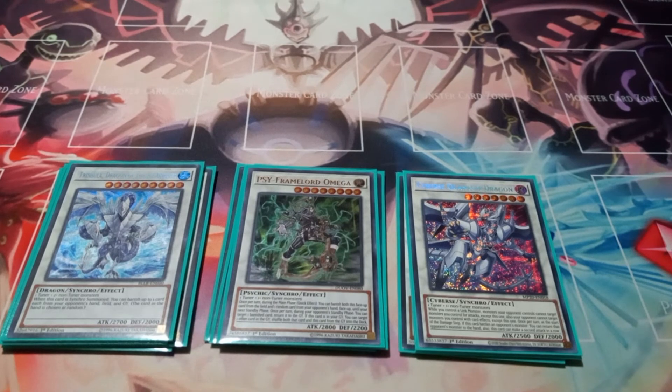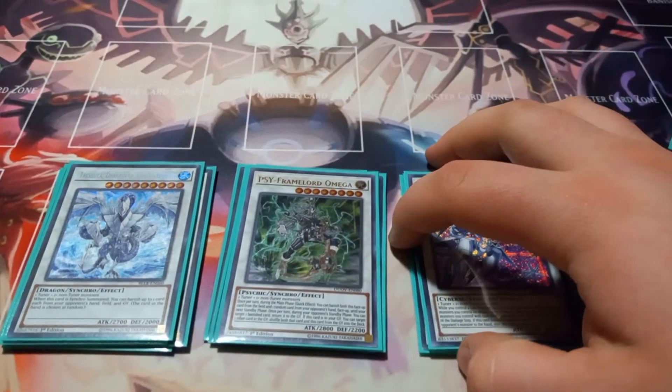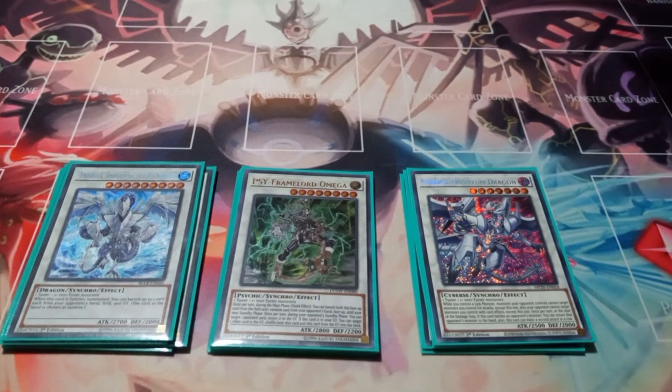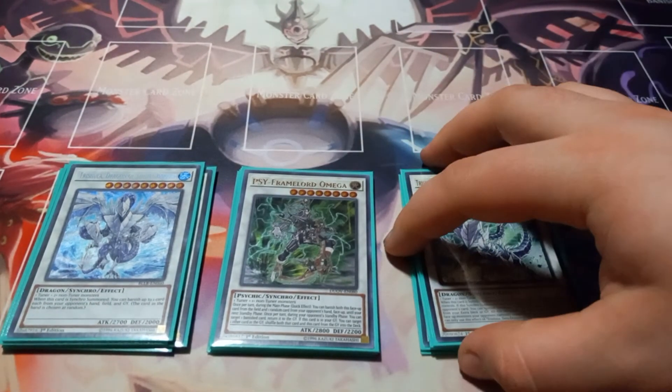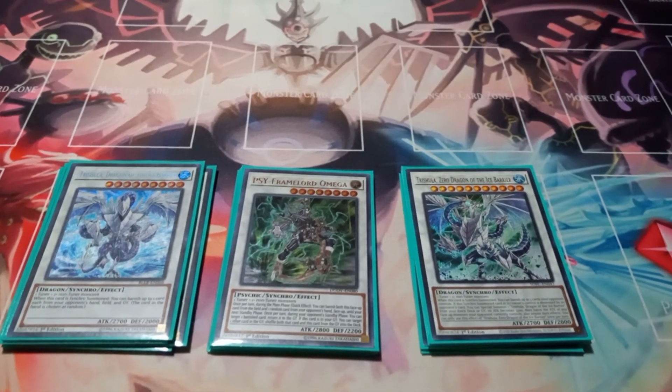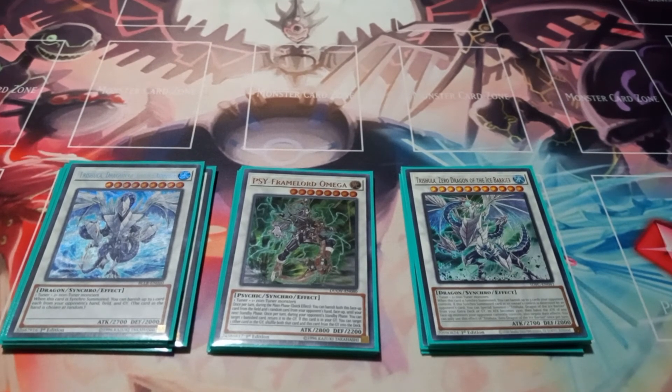Then I play one copy of Trishula, Dragon of the Ice Barrier. Trishula has the effect that when synchro summoned you can banish one card in your opponent's hand, field, and/or graveyard. Then I play one copy of Trishula Zero, Dragon of the Ice Barrier — I'm calling it Sub-Zero because Sub-Zero sounds better. Sub-Zero has the effect that if synchro summoned you can banish up to three cards your opponent controls. I like it because it's non-targeting banish, so cards like Red-Eyes Dark Dragoon can be banished. And if Trishula Zero is destroyed, you special summon Trishula Dragon of the Ice Barrier from your extra deck with 3300 attack, and it halves the attack of all other monsters in play.